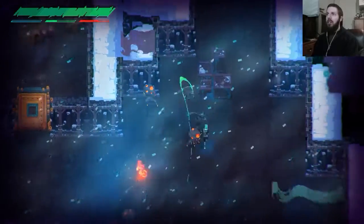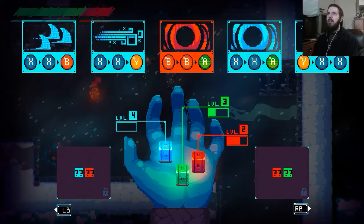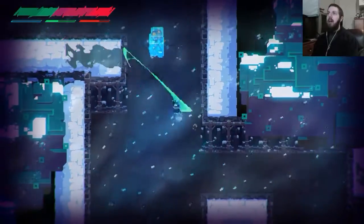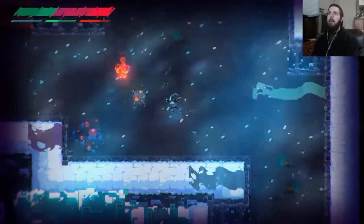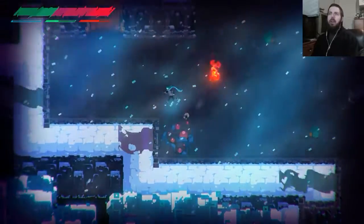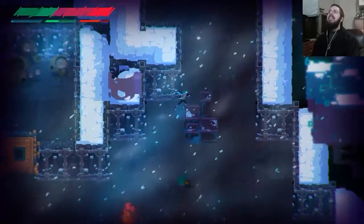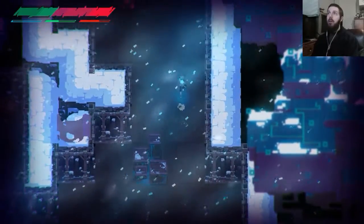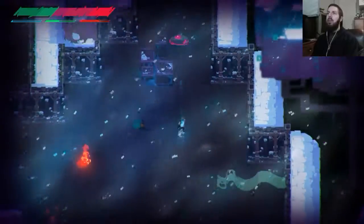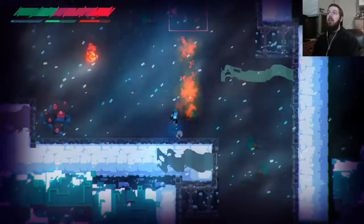Again, it's alpha, so this could all change. Learning the combo system is probably the most satisfying part of this game. But the fact that you can just run past enemies — there's kind of no consequence, because they don't drop anything. There's no real incentive to fight enemies if they aren't going to help you with health, gold, or coins or something. I found no real incentive to want to fight enemies if I don't have to.